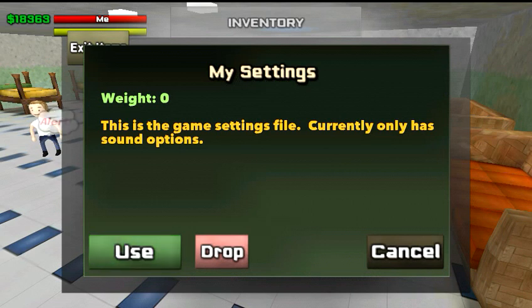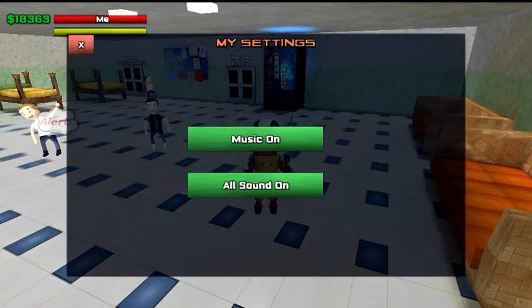If you hit Use on My Settings, it'll let you choose whether you have music off, music on, all sound on, or all sound off.